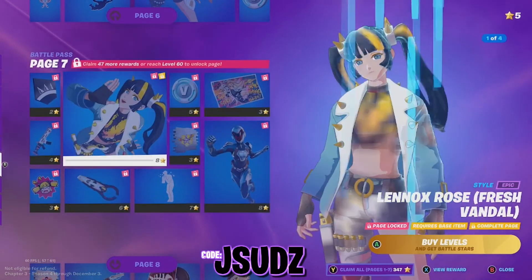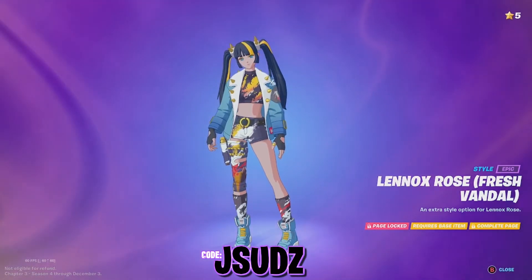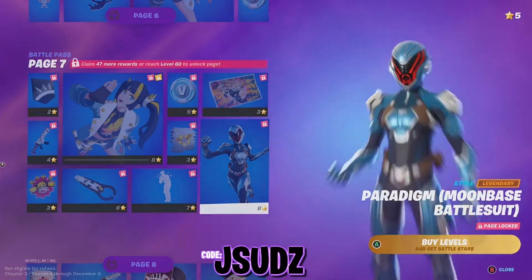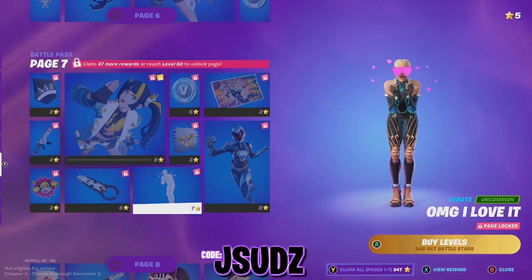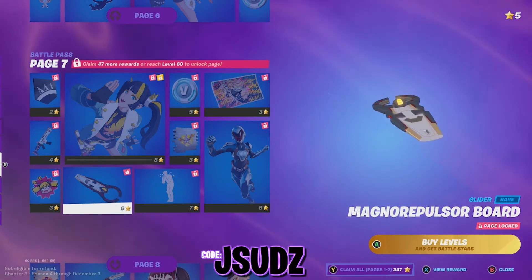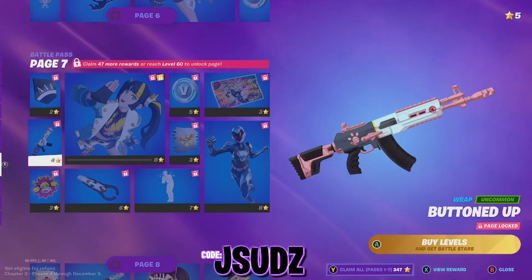On page seven we've got another style for Lennox Rose — the Fresh Vandal — looks like she's been doing a bit of painting. I think I prefer the other style, but it's still cool. We've got a loading screen — I like that one, that is very cool. We also get the Paradigm Moonbase Battlesuit style for Paradigm. Oh my god, I love it emote — and I do love it! Another great emote there from Epic Games. We've also got the glider — I'm pretty sure this will be one that you stand on, and I love gliders that we stand on. And of course another wrap with little paw prints on there.